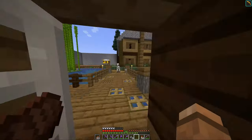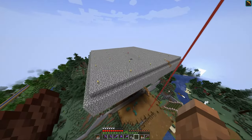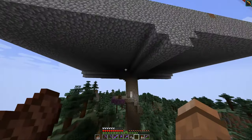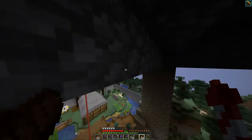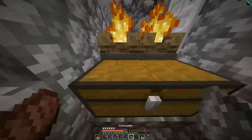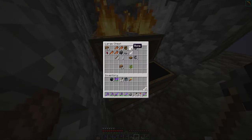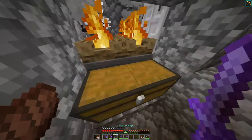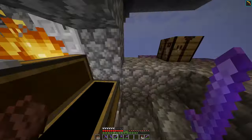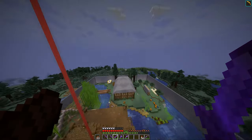Up here we have a mob farm. We were hoping to get some gunpowder from it, but it was not super efficient, so it didn't work that well. There is some gunpowder, arrows, and bones coming out of it. This is our main base.